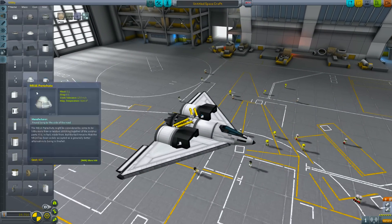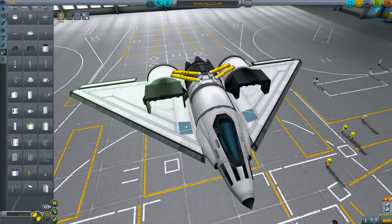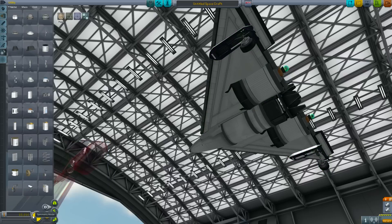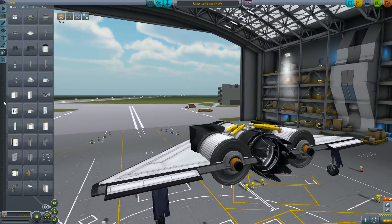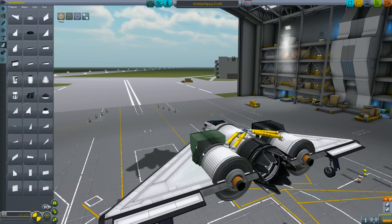That is pretty much it for the basic design. After this what I like to do is add a few things. I will add a couple of solar panels near the front here — this is just so that there is some power if needed. You can put these wherever but I like to put them up near the front. Then we just need to add our wheels: 2 on the rear and 1 on the front. The other thing I will add is some delta wing deluxes on the upper section, angled out. You can also add them straight up if you want, but I find I get better control with this.